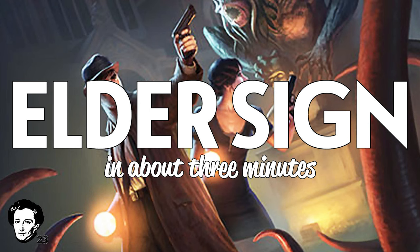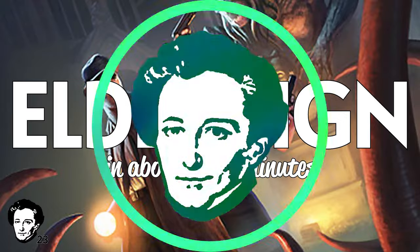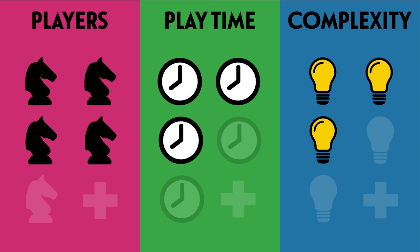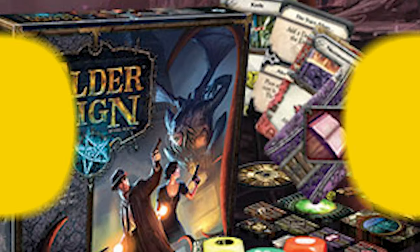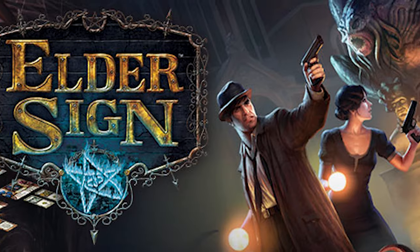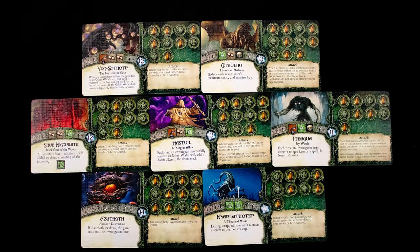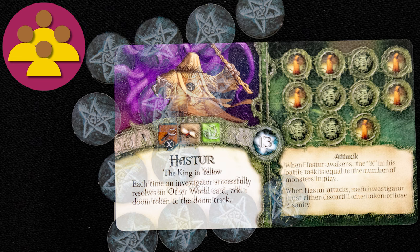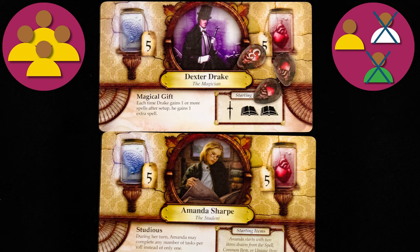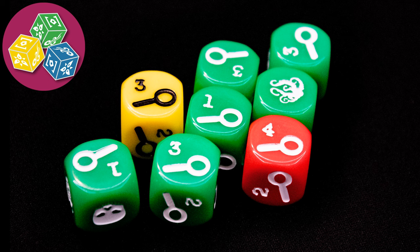Kia ora koutou and welcome to Elder Sign in about three minutes. It has a solo mode, it's a game for one to four players, playing time is medium, and it's a reasonably complex game. There's something going on at the Arkham Museum — can you and your colleagues explore this place and discover its secrets before the ancient evil behind it all awakens? All players win if they collectively get a number of elder signs shown on the Great Old One you are battling. You lose if all players run out of health or sanity dice.